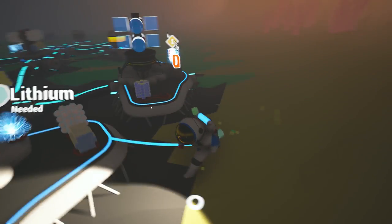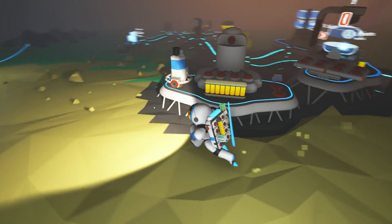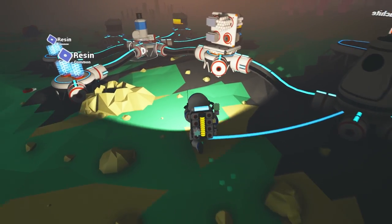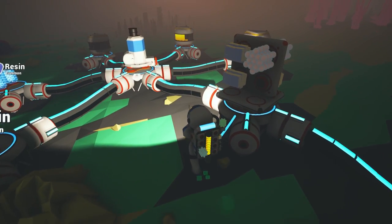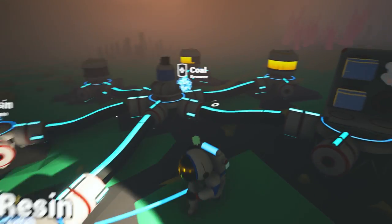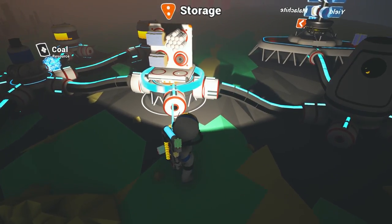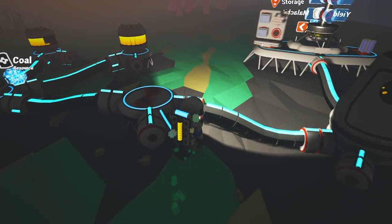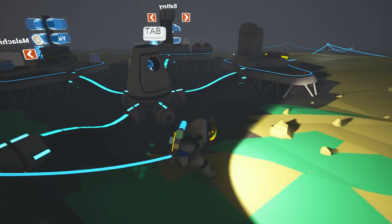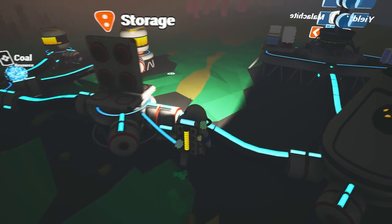Now what I'm going to do is take this bad boy and stick it here in the middle. There we go. So this is going to be our main power plant. Here is where I will put a spot. That's where I'll put this guy.